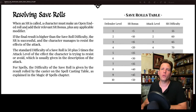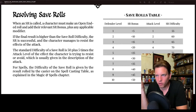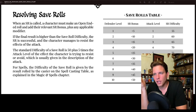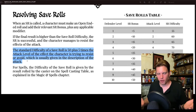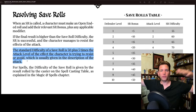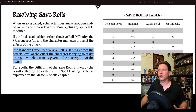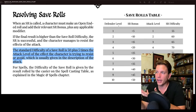Save rolls: when a save is called for — due to something affecting your toughness or willpower — you make an open-ended roll and add your save bonus plus any applicable modifier. If the final result is higher than the save roll difficulty, the save is successful. The standard difficulty of a save roll is 50 plus five times the attack level of the effect the character is trying to resist. So if being attacked by a level six thing, the difficulty you're rolling over is 80.